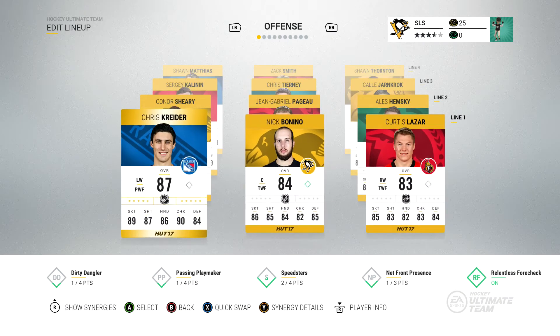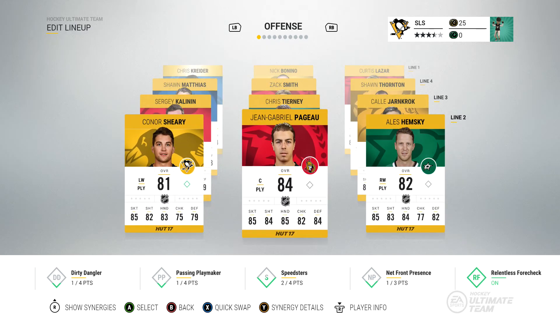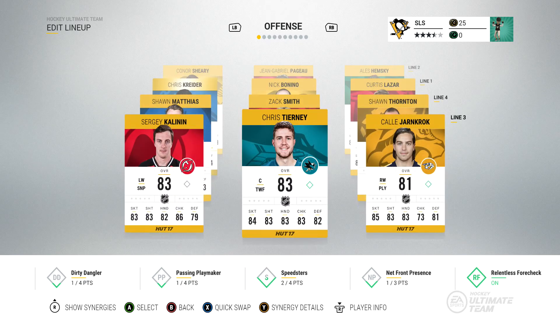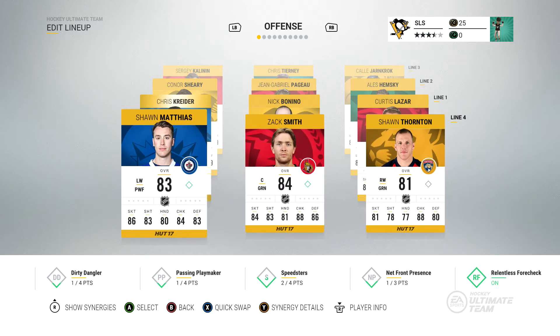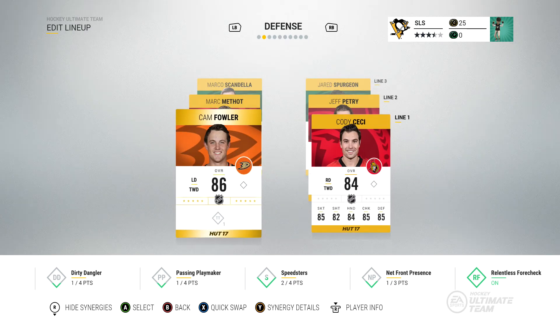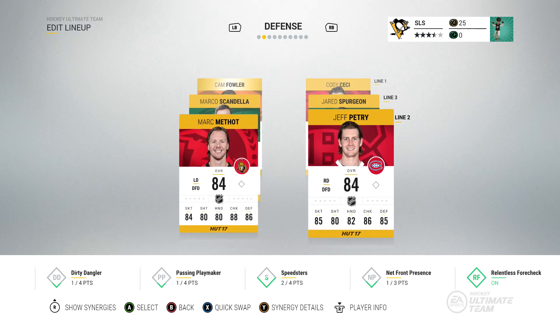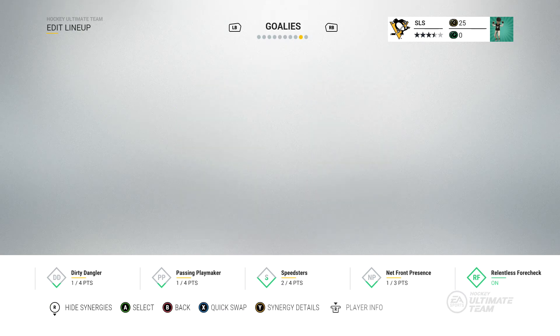So here we go. We've got Kreider, Bonino and Lazar on our first line. Shiri, Pejo and Hemski on our second line. Then we've got Kalanen, Tierney, Jarncroc on our third line. And Matthias, Zach Smith and Sean Thornton on our fourth line. We've left Colin Wilson out to have a couple of synergies — something new for NHL 17. If you get players with a decent synergy you can boost their stats. Mehta and Petri on the second line, Skandler and Spurgeon on the third line, and Cam Fowler and Cody Cece on the first line of defense.